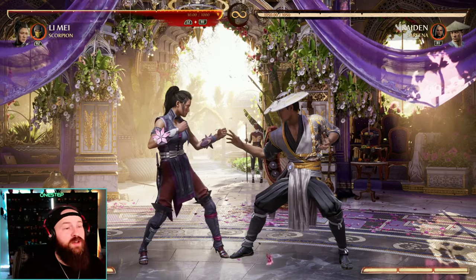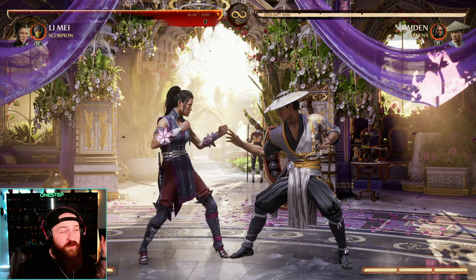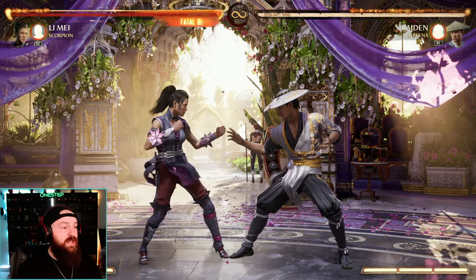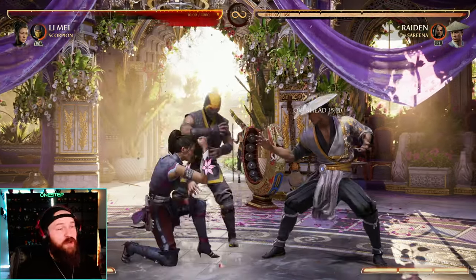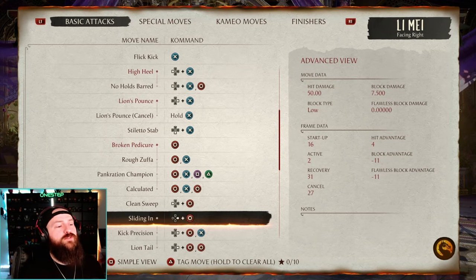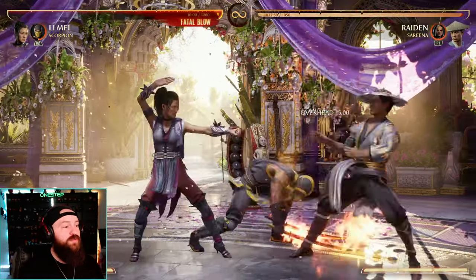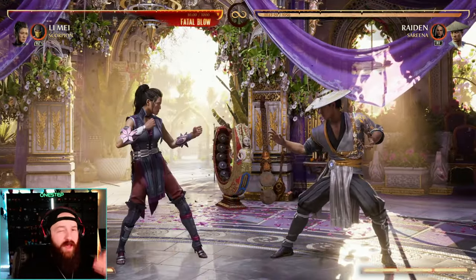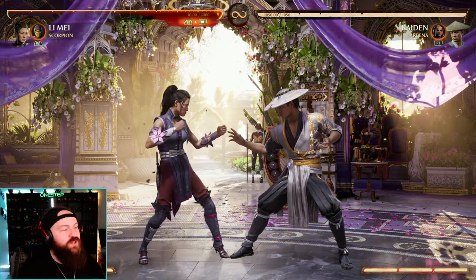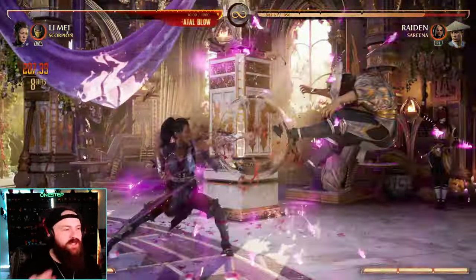That being said, you can do unsafe strings and use cameos to help make you safe. There's a big controversy on that idea, but it is a thing in the game you can do. For example, Scorpion's overhead if blocked is actually now safe, or it makes you safe at least — whereas before it didn't. So Lee May's forward four is negative 11 on block, it's not safe, but I can do forward four then Scorpion's overhead cameo move and now I'm safe. Striker and Scorpion are some of the cameos that allow you to do that.